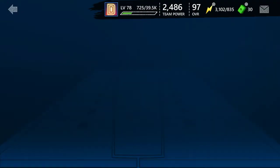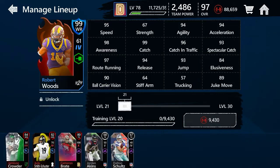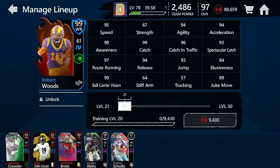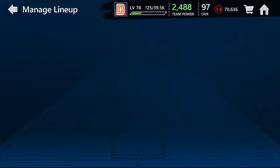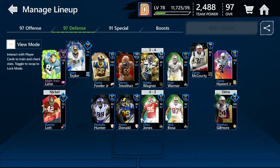Let's get started with today's video. Right now we have a big upgrade — a 99 overall Robert Woods. He has 95 speed, 99 catch, 98 awareness, and 97 route run, so he's a very good route running receiver with good catch and pretty good speed. That's a pretty good wide receiver right there.